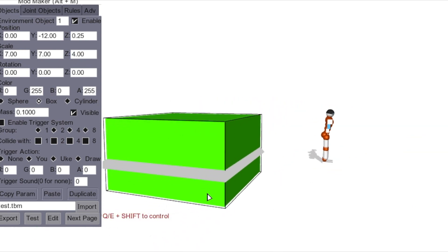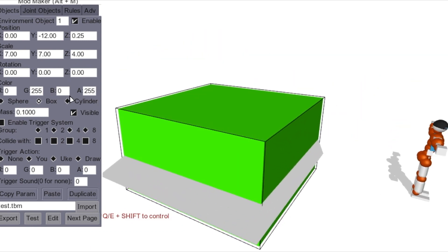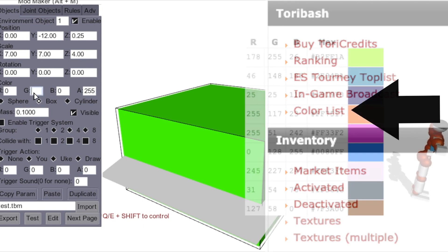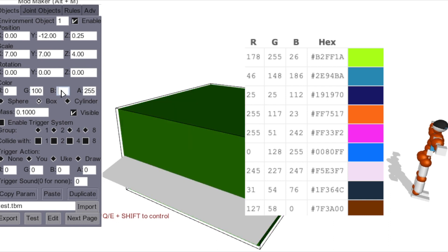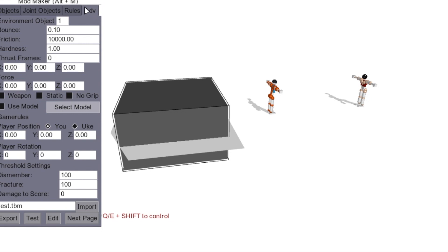Right now I have it on the lowest quality because I can work faster when there's no lag. This is the starting platform — these are the colors; you can find the color chart on the side tool link bar on the forums, but I'm just going to put in a random color for now. Let's do 100 100 100 for gray. Using the advanced tab you can reposition Tori with the axis numbers — let's do 10, and put Tori right here.